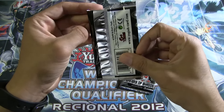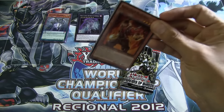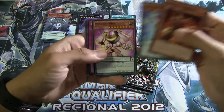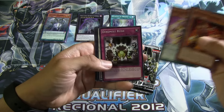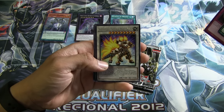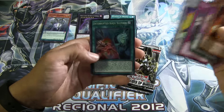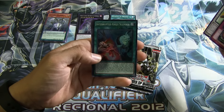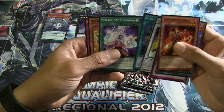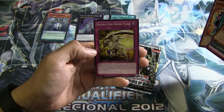Second pack: Shiranui Samurai, Performapal Trunk Girl, Despot 008, Dynamis Rush. For the rare we have Super Heavy Samurai Beast Kyuubi. Super Rare: Interrupted Kaiju Slumber, Shiranui Style Synthesis, Performapal Rain Goat. And for the last card, Destruction Sword Flash.